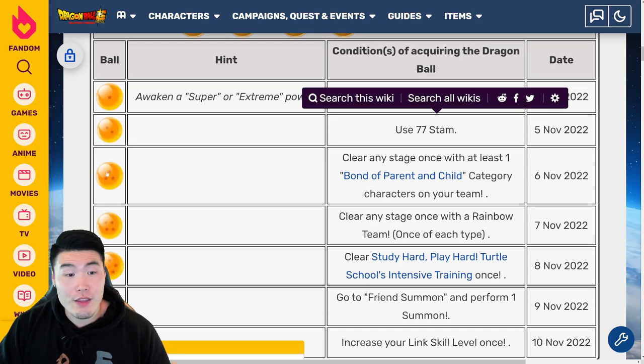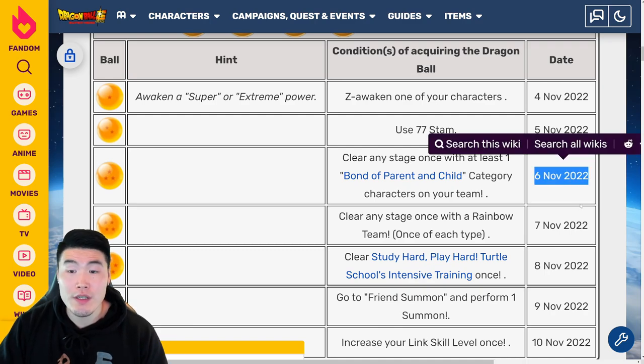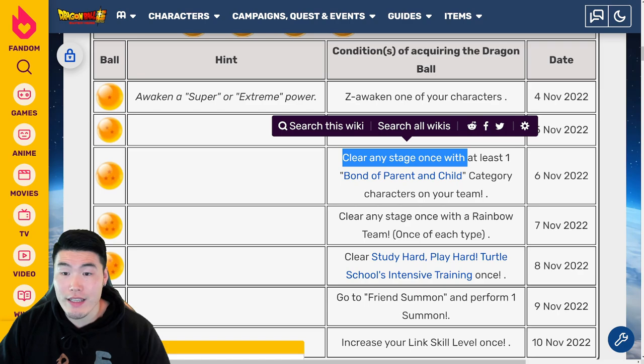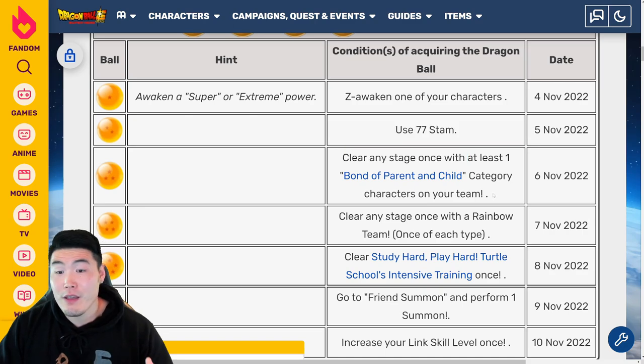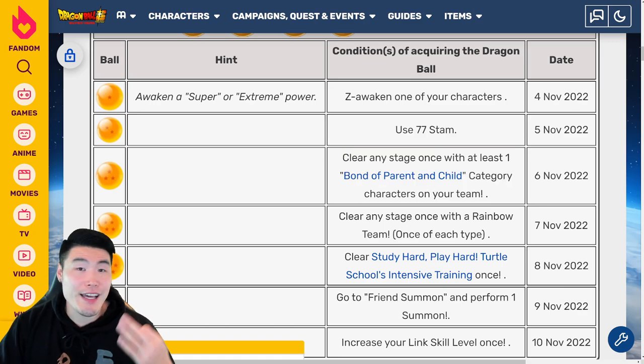For the 3-star Ball, which will be available on November 6th 2022, you have to clear any stage once with at least one Bond of Parent and Child category character on your team. You can either run a full team or just have one character from the category on your team when you clear a stage, and you'll get that 3-star Ball.